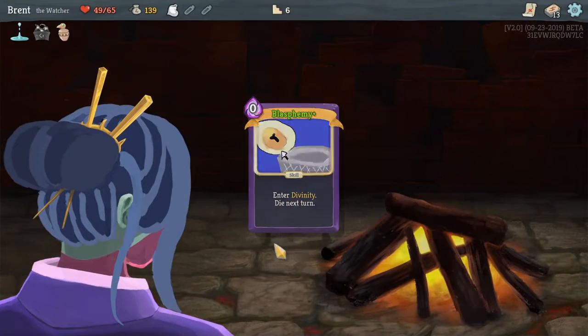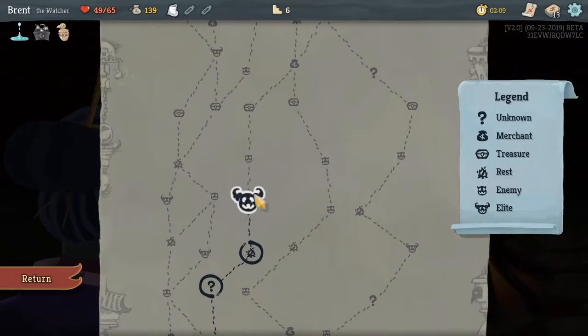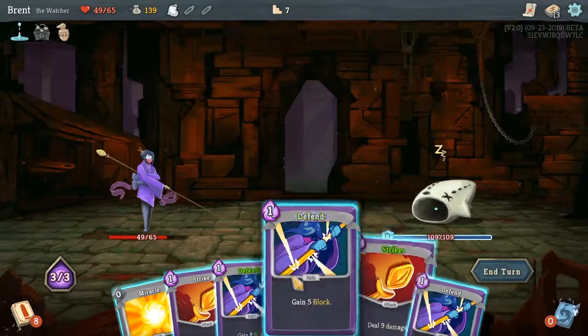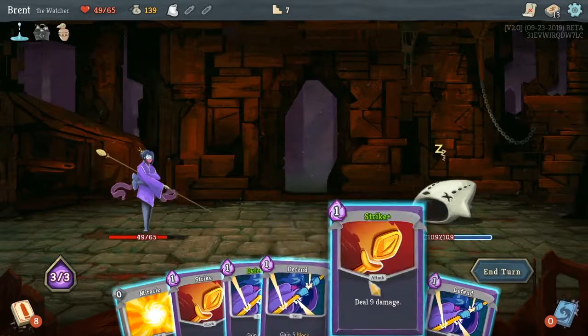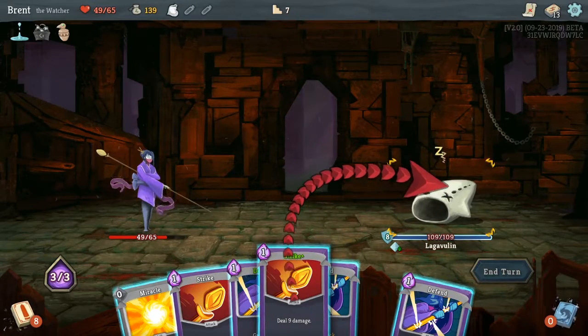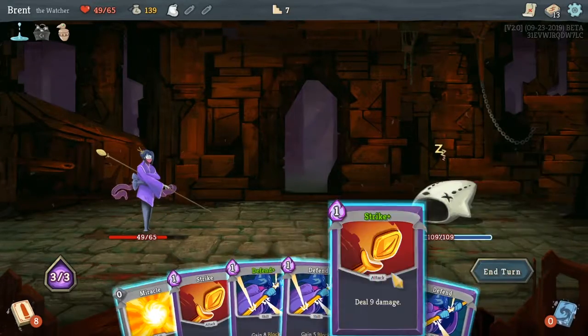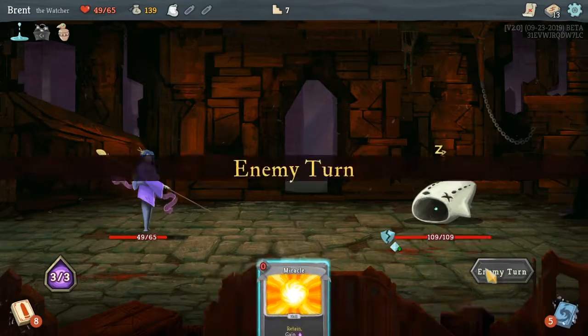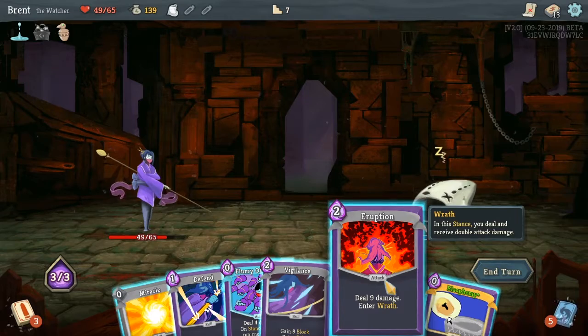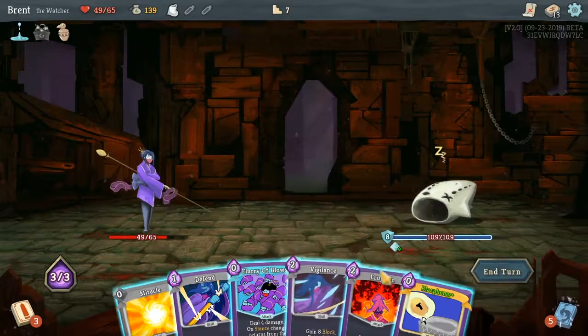I said I wasn't going to upgrade Blasphemy, but I lied — it gives us one extra energy. So Defend, Strike... I don't think I should wait around too much on this fight. We'll do one pass.